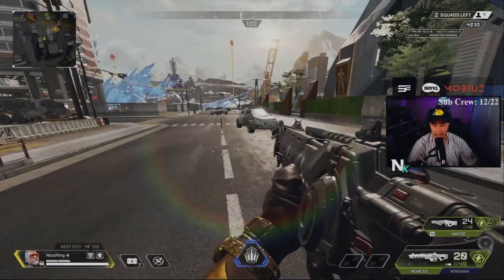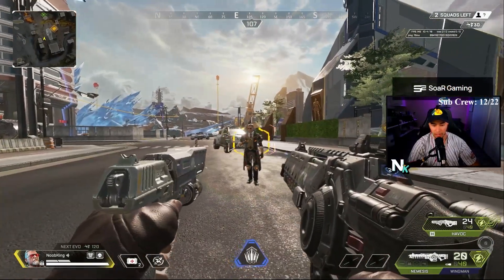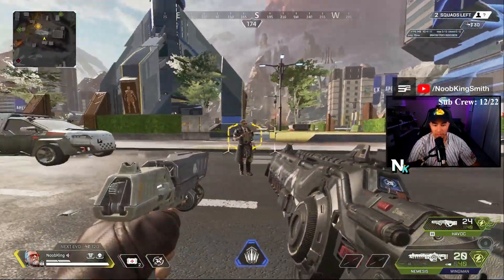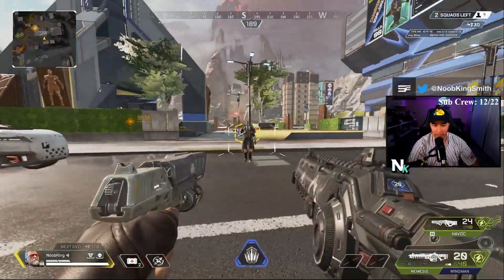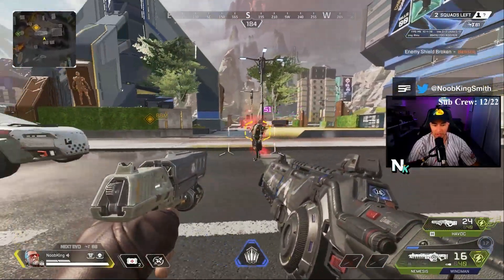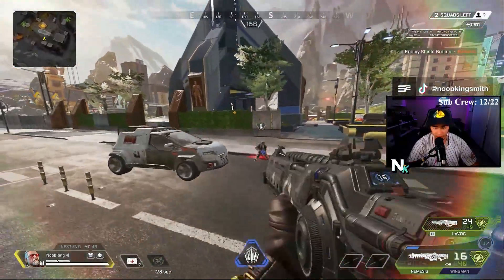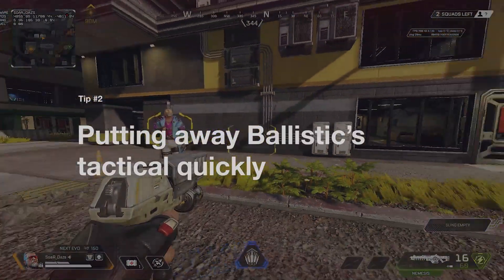Tip number one: if you guys did not know, when you have your gun out you can also pull out the Q and still ADS with the Q while hip firing your weapon. You can see I have Daz locked on here — kind of like a nice little visual representation. You can shoot him; obviously the Nemesis is busted. Hit him with the Q, hits him with the Q, and that's GGs.